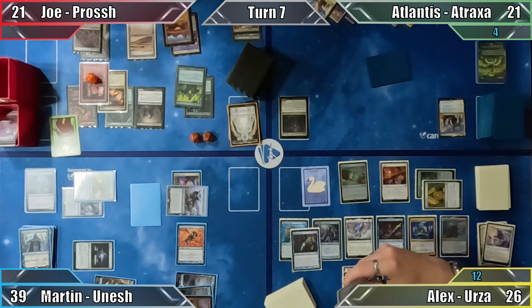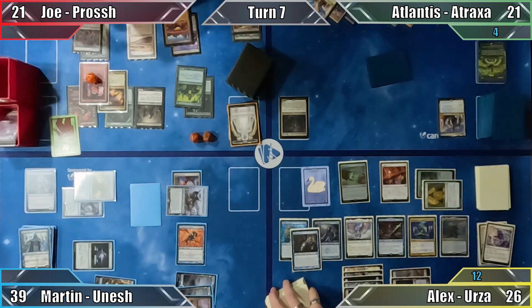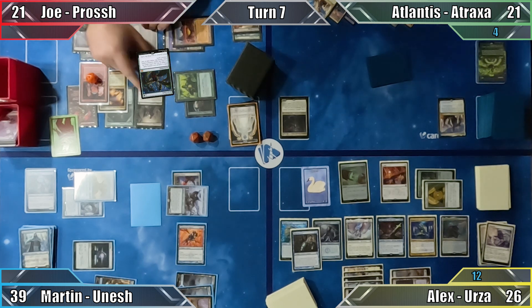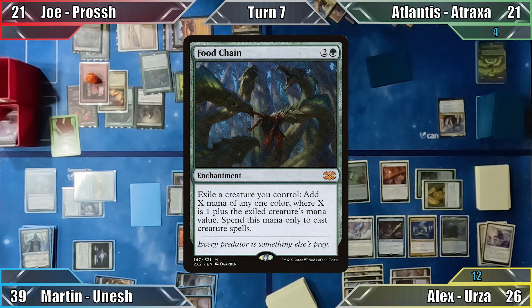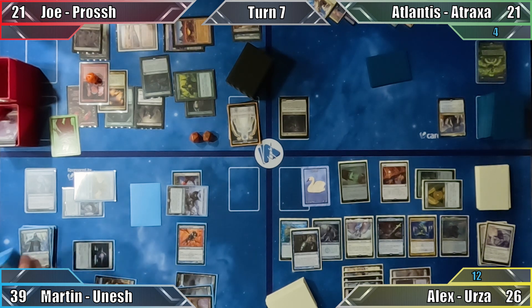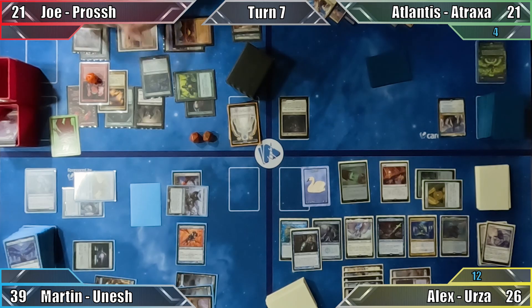Joe draws, and Martin chooses not to draw two cards with Consecrated Sphinx. Alex, on the other hand, happily draws twice, and Joe casts the Food Chain that he had been saving for just the right moment. Given that Alex and Martin are both out of coloured mana from their counter war, and Atlantis' spells cost one more thanks to Grand Arbiter Augustin IV, the game-winning enchantment resolves. Joe demonstrates how he can produce infinite mana and Kobolds by sacrificing and recasting his commander, creating unlimited Blood Artist triggers, draining Martin, Atlantis, and Alex of all their life, leaving Joe as the victor.